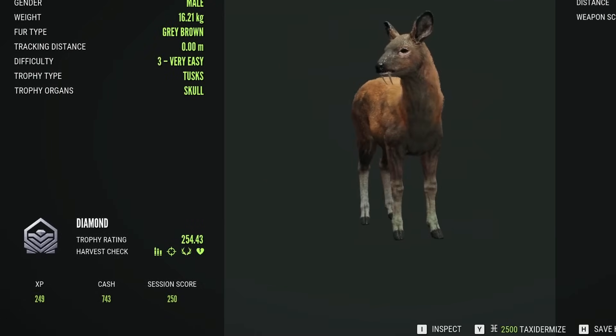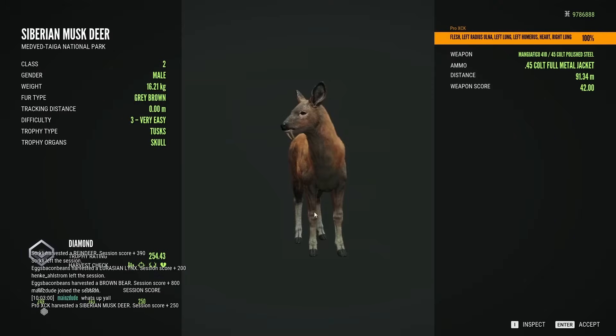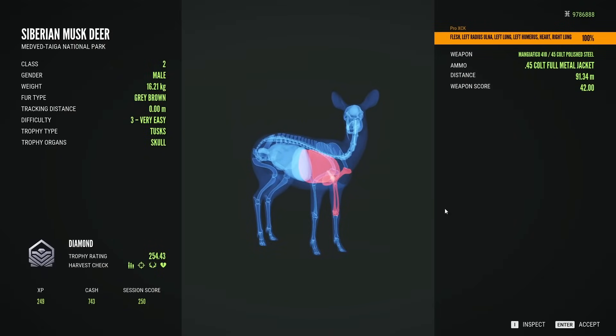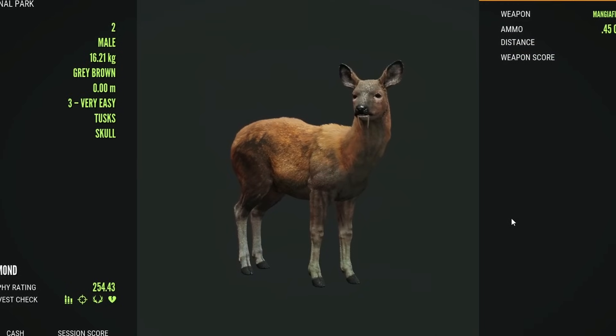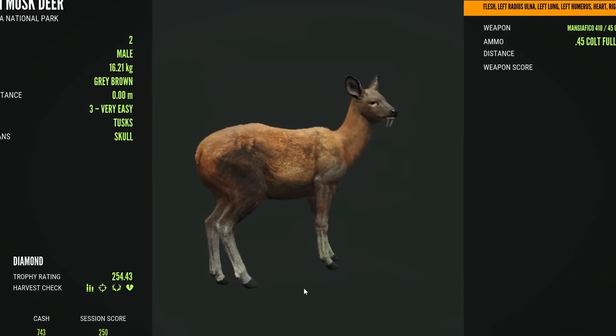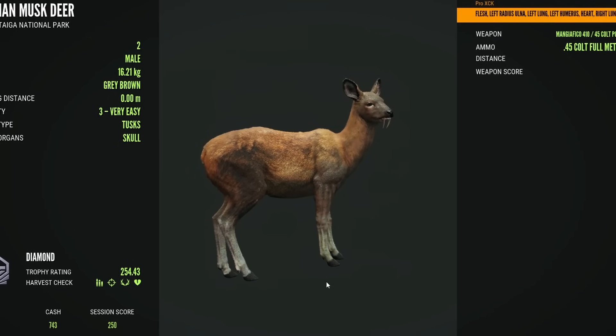254.43 — let's go! A diamond musk deer, the first diamond of the week. And we hit the heart — nice, a long and hard shot at 91 meters. We are a trophy. These guys are uncommon. I would say the musk deer is my favorite species from Medved Taiga, so I honestly couldn't be more happy about this diamond.